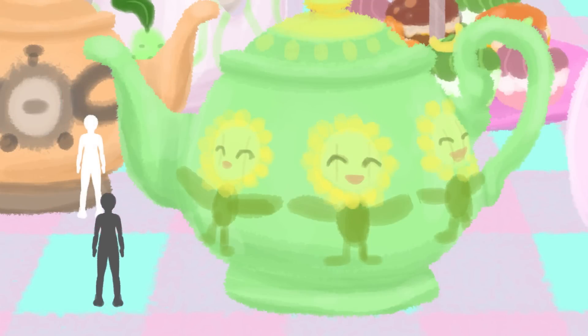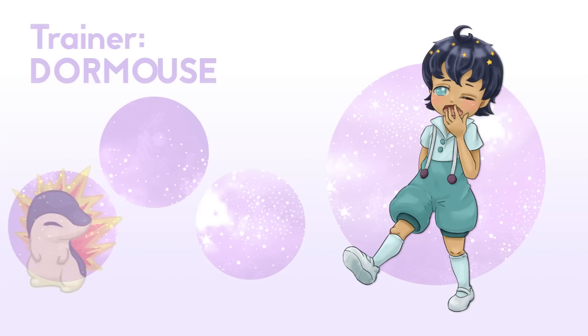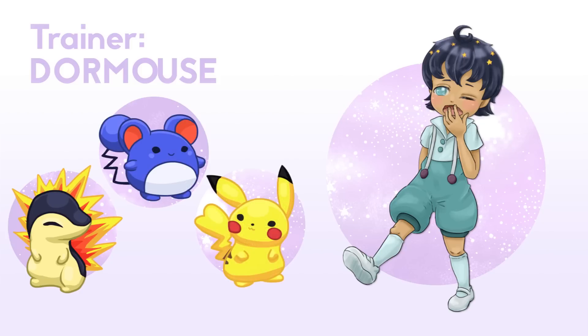Of course, you have to battle their gym trainers before finding the leader. First out, we have the sleepy Dormouse, who is human, but they use mouse-like Pokémon. There's a variety of mouse-like Pokémon to choose from, so let's just say it's Cyndaquil, because it looks sleepy, and maybe Marill and Pikachu for some type variation. I don't think this gym would be an early gym, as it's a bit complicated — maybe somewhere around the fifth gym, so these Pokémon would be around level 30 to 35.